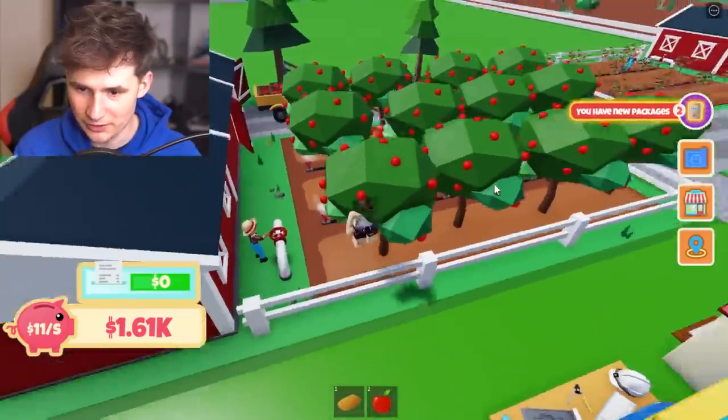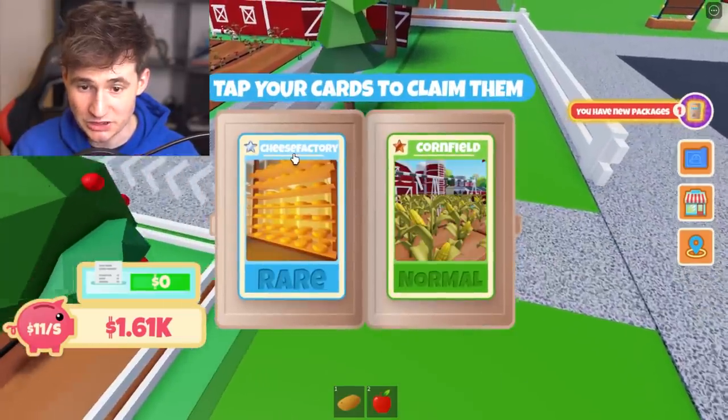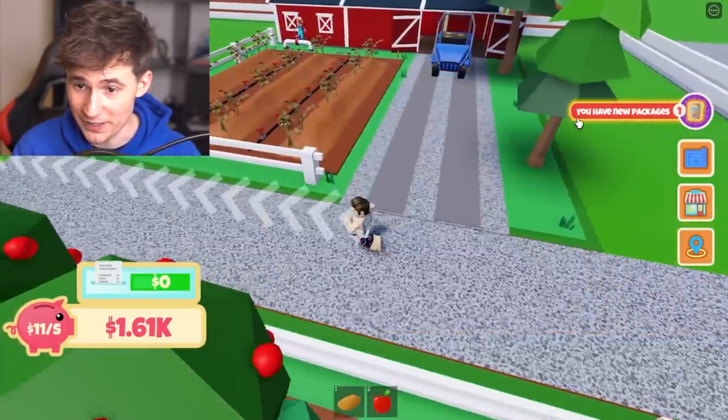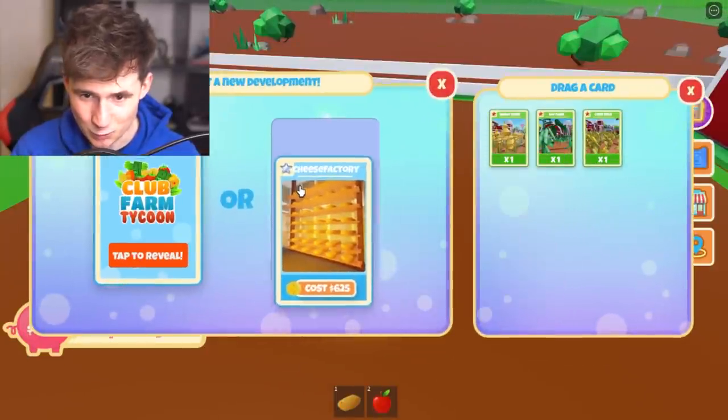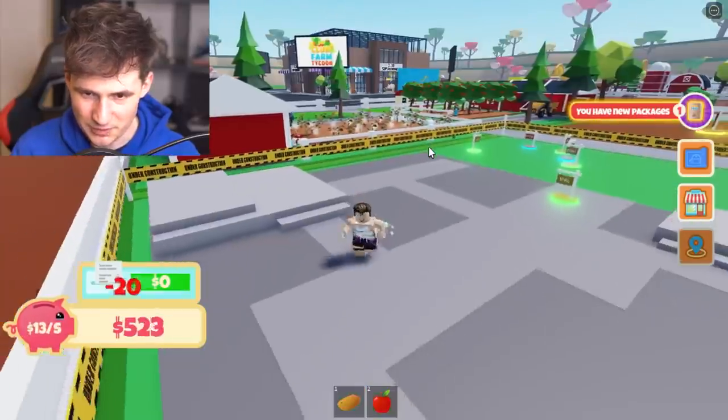Good job. Put those sprinkles on and collect some apples. Anyways, we have two new packages. What do we do with them? We got a cheese factory and a cornfield. Cheese factory? We still have some money left, so let's make a cheese factory. This thing is rare. You don't usually see farmers with cheese factories. Should we get some milk?